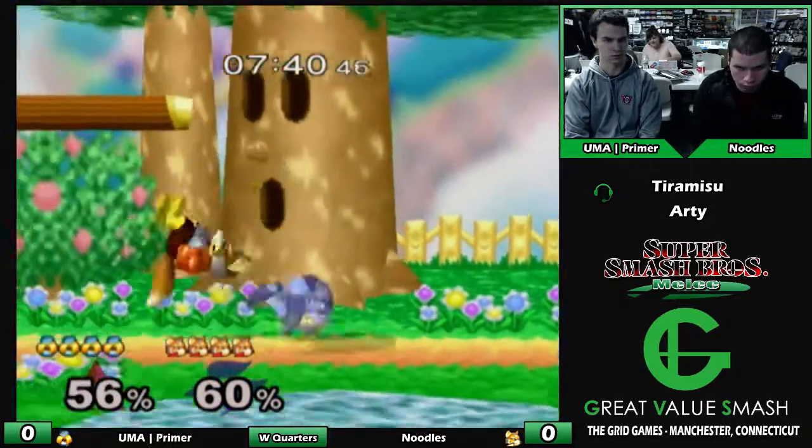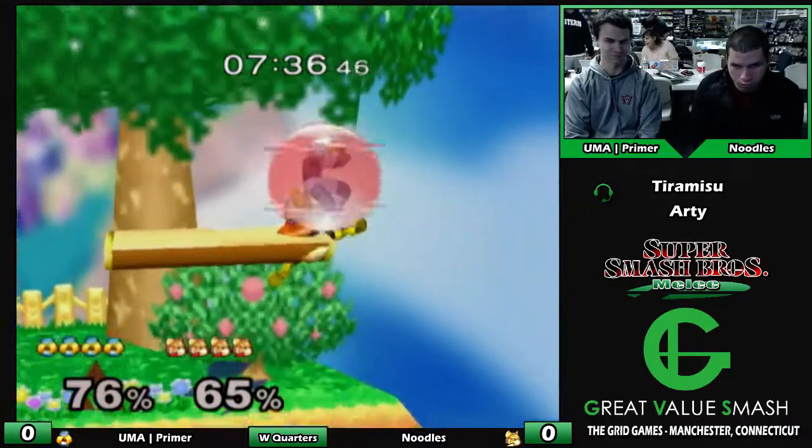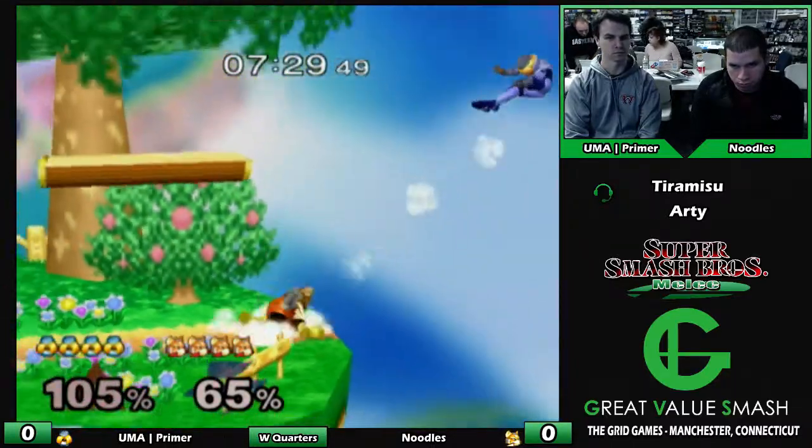I think Fox can really camp Sheik out in this matchup, but it's hard. And if Sheik just gets one grab, it can be a lot of damage. I don't know what he's doing with the shine stall — that's pretty interesting.